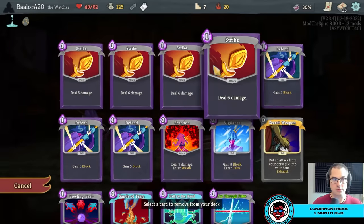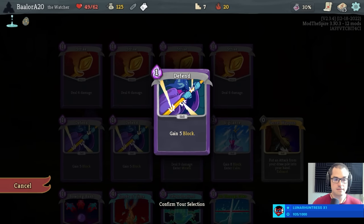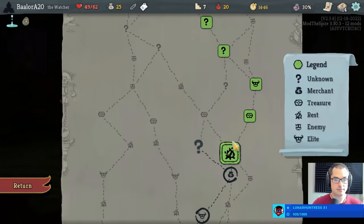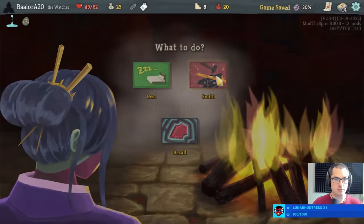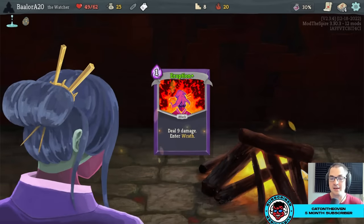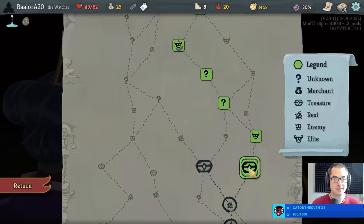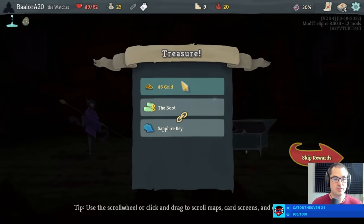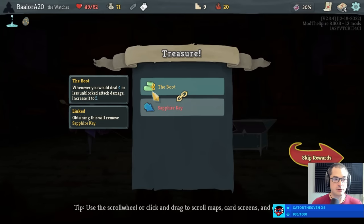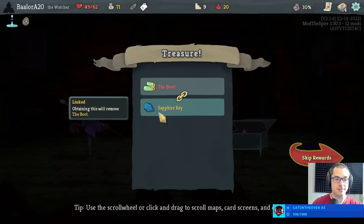Dolly's mirror here would be useful, preferably after we have a card we want to duplicate and when we can afford it. But we're mostly here to remove a card. Let's lose a second copy of defend. Move onwards and upwards. Upgrades. Cat on the Oven thanks for the prime sub and five months. I'm going to give you the boots — boot increases attack damage from four or less to five. With the molten egg it's pretty hard to deal less than five damage, so I'm going to boot that from the record.